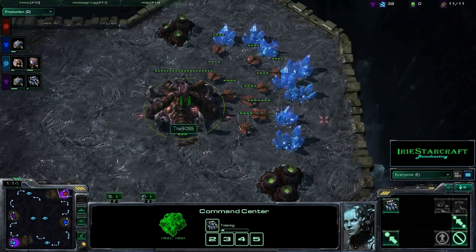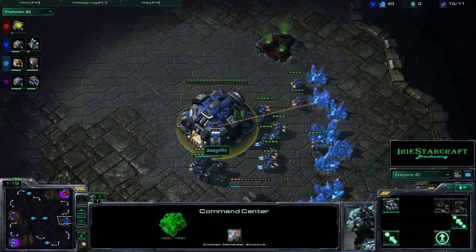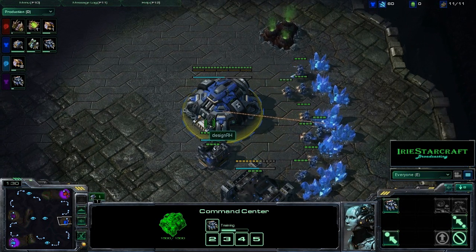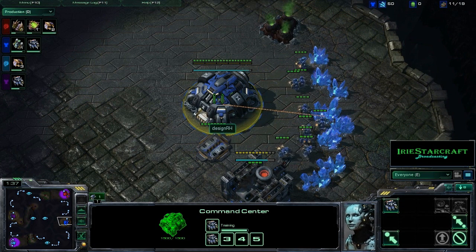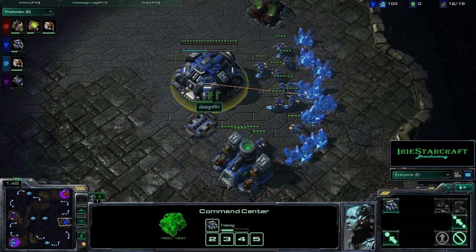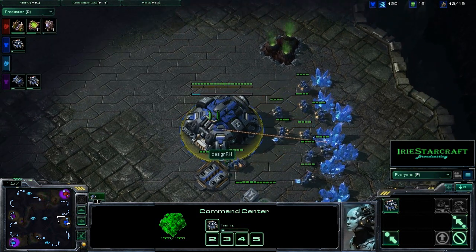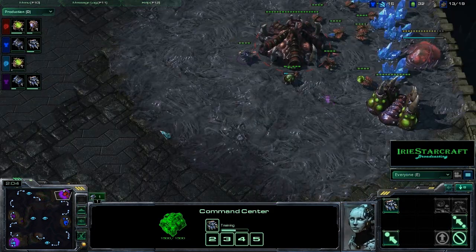On the other hand, the boss and DesignRH are a pretty highly ranked 2v2 team, around the 150 mark in the North American server, so they're definitely a high masters level team. This is going to be, I believe, the first game in a set of three games between these two teams. I say I believe it was the first game because I don't know from the replay sent to me which game was played when, so I'm going off the opening chat to determine which game was first. Anyway, let's talk about this game — it's going to be a mirror matchup, TZ versus TZ.